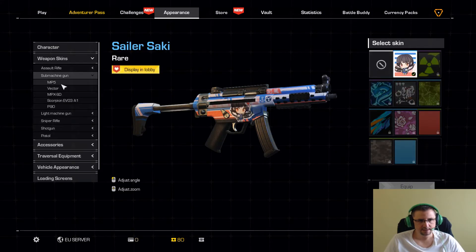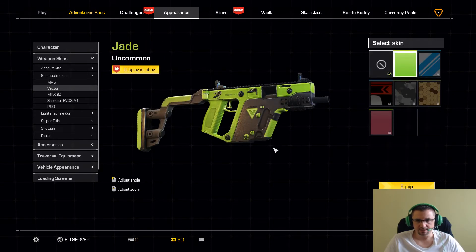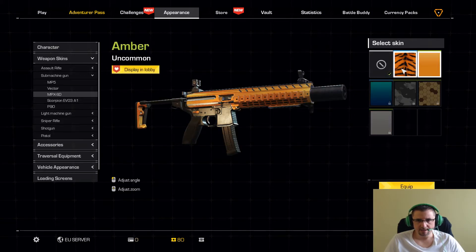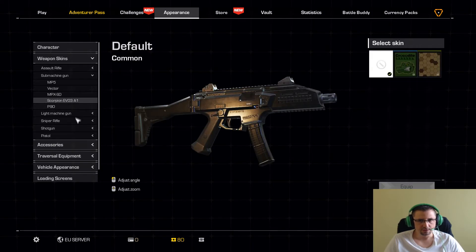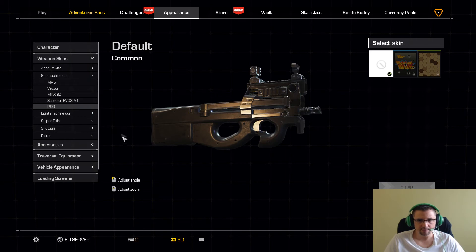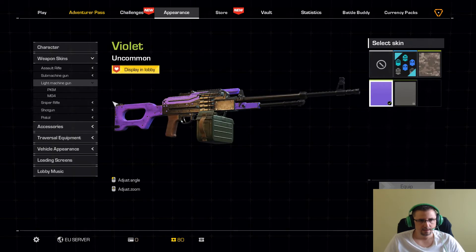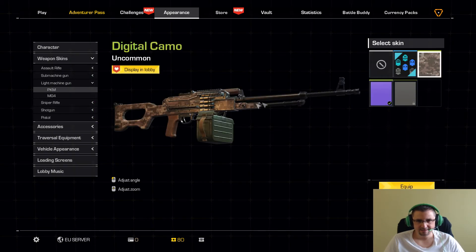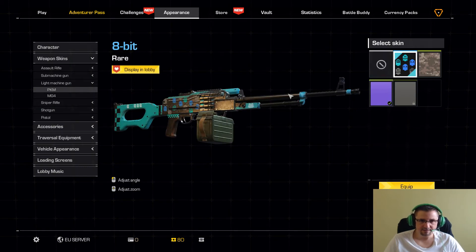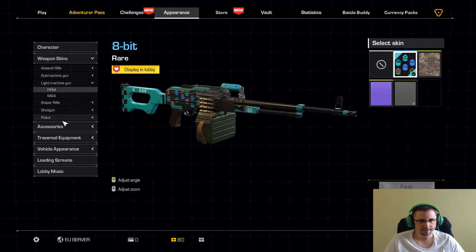Nos vamos a las escopetas. La MP5 tenemos esta, muy chula. De la Vector vamos a equipar la que hemos conseguido. La MPX hemos conseguido dos, la naranja y esta. La PKM tenemos tres, increíble. Un arma que no uso apenas y tengo tres skins. Esta me gusta bastante, voy a coger esta.